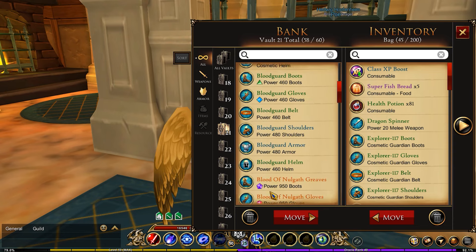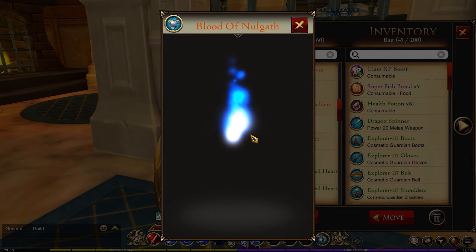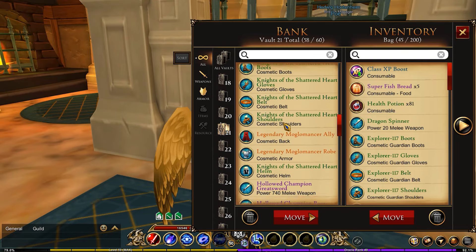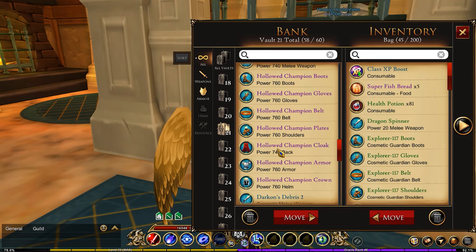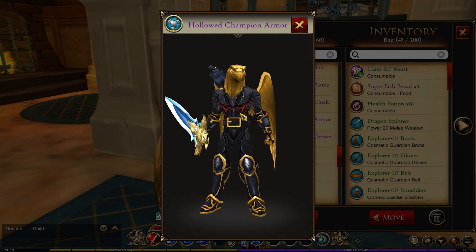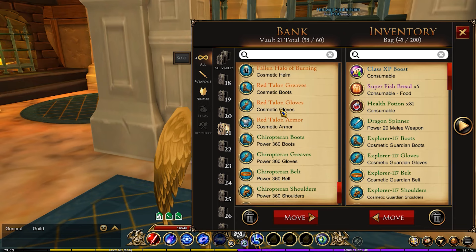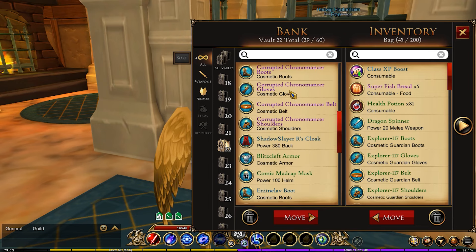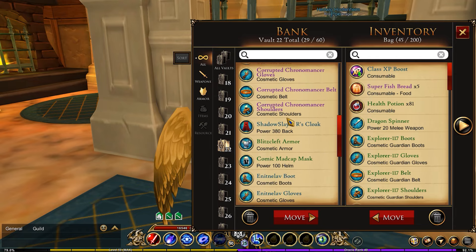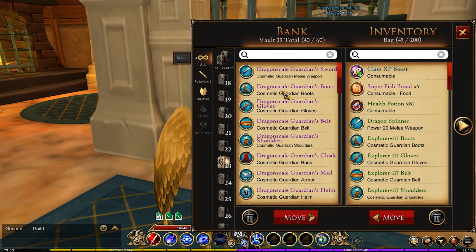In my twenty-first vault this is my red vault — everything in here is red-related. I have my legendary Oni set, the Blood Guard armor set, the Blood of Nolgath armor set, and then the legendary Necromancer set with the Twilly ally — so funny. My Hollowed armor set is technically not really red but because it has red on it I decided not to put it in my dark category. I also have my Debris armor set. In my twenty-second vault, I have my Mosh Mage armor set and the Corrupted set, which isn't very red but it goes with a piece that has dark red, so I threw it into the red category.